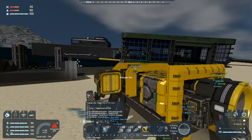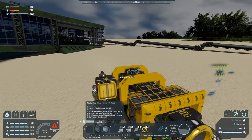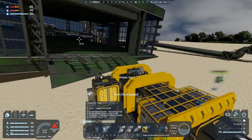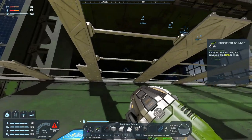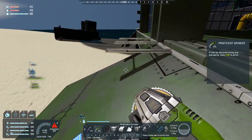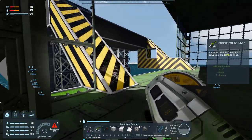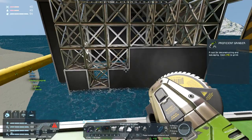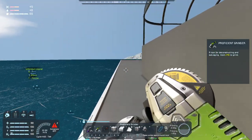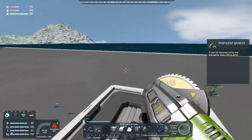Alright, so in theory there's catwalks there in front of me. So in theory our ship is good to go. I just need to get the crane built so we can hoist Bob up on top. Once that happens, Bob can park right here and he can repair the whole entire ship front to back.